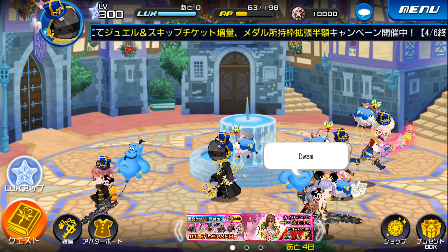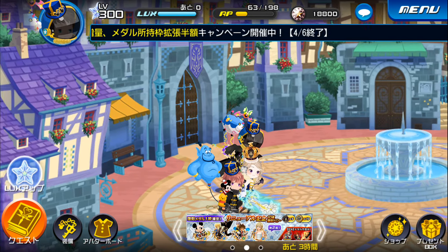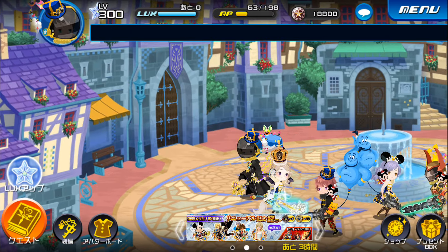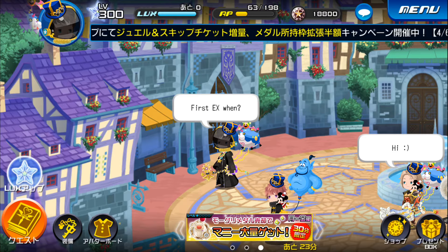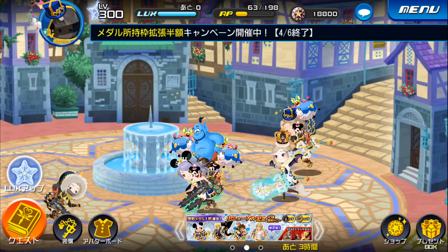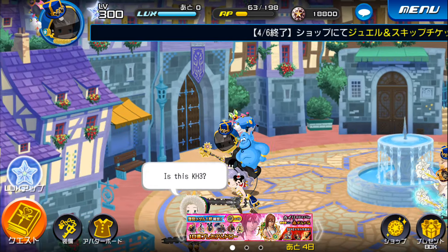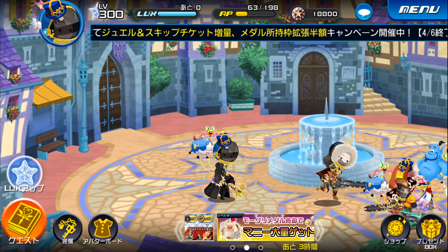Hey everybody, El here playing Kingdom Hearts Union Cross. Today we have a special guest in the video — the one and only Natsu, Natsu with an axe, Mr. Starlight. Some people know me for only using Starlight and repping it no matter what — Starlight before anyone else thought it was a good keyblade. The very first one to actually just run it all day long. It worked out in the end. So many medals just fit so well on that blade these days, even the new stuff, even though it's the very first blade.